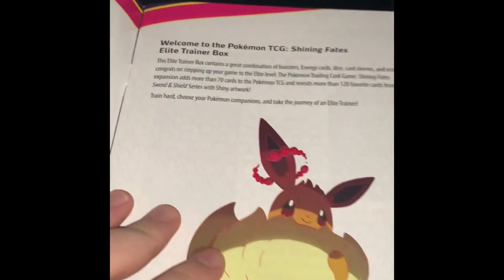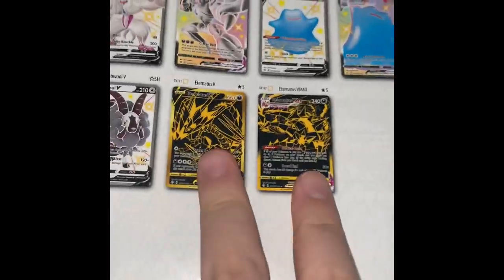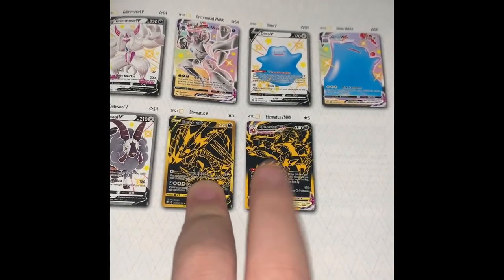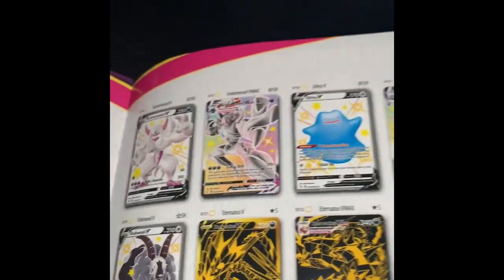All right guys, I have this open - it's beautiful. Right now we're looking at the player guide. Let me remove these because we need to inspect the Shiny Fates stuff. It's my first elite trainer box - I was gonna get the Charizard one but oh well. Here are the cards you might get - they're rare - but we're gonna skip and look at the shinies.